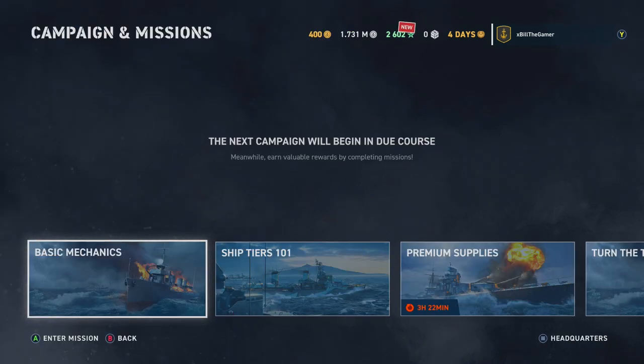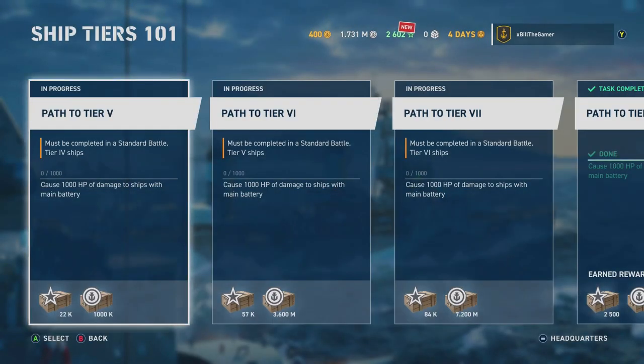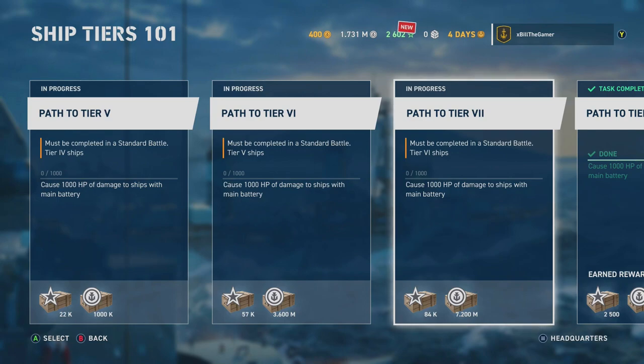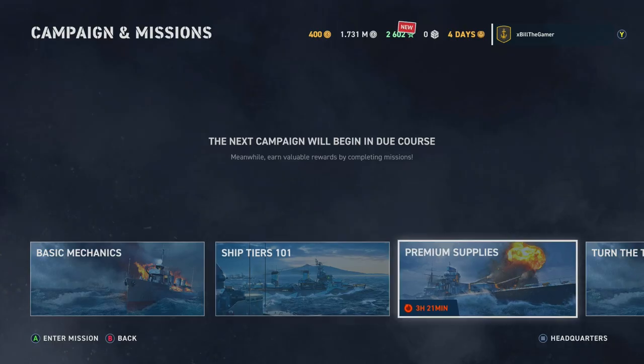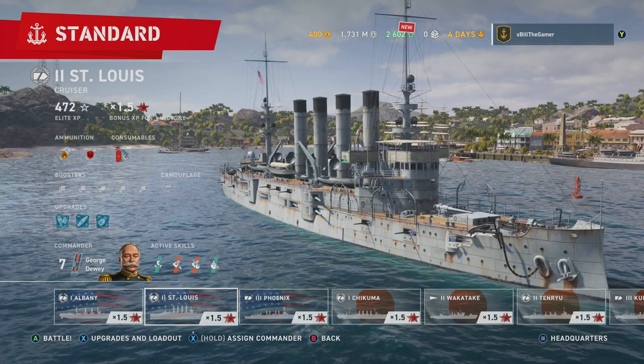Campaigns and missions are going to help you out — they give you credits and stuff. For example, Ship Tiers 101 is very helpful: the path to tier 7 requires standard battles, and completing it with tier 6 ships doing 1,000 health points of damage earns 84,000 XP and 7.2 million credits. That's extremely helpful for progressing through tiers since tier 7 ships cost 18 million credits. Make sure you check your campaigns and missions often and complete as many as possible. There are daily and weekly ones, and microtransactions available if you want to skip grinding.